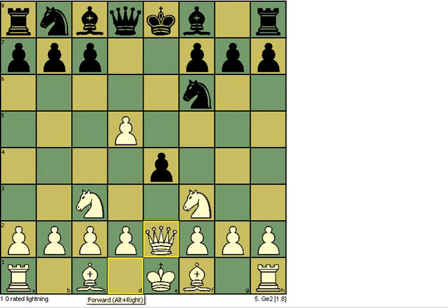At this point queen e7 is the move. There might be a few others that are decent, but this move seems pretty blunderous.